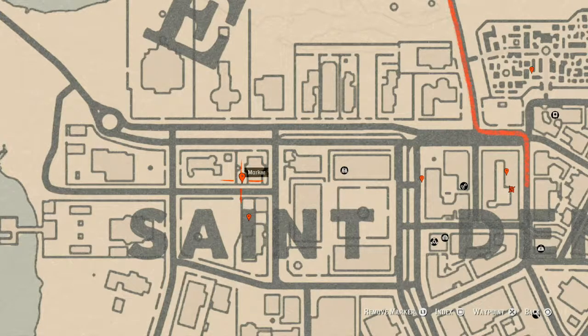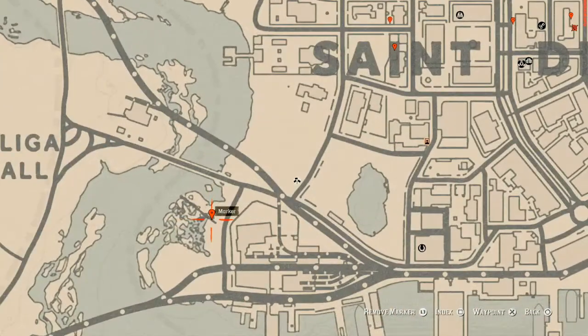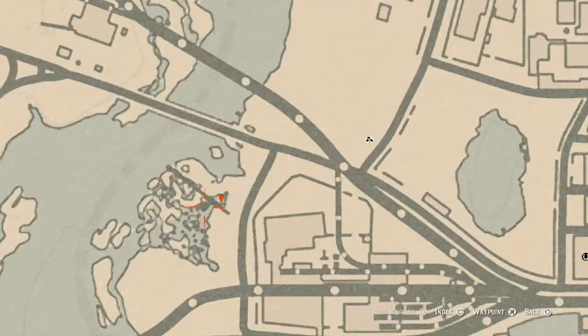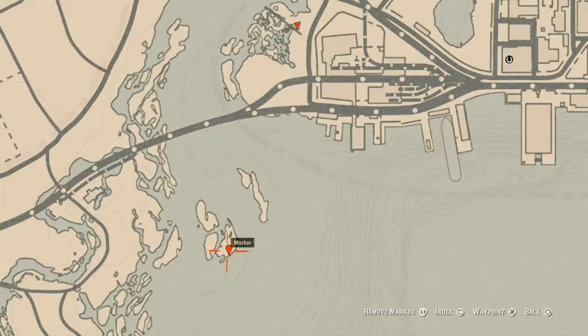Let's go over to our next marker, which is the fossil. This is a random fossil — I cannot tell you guys what fossil it is — but right here at this location, come over here with your metal detector and that's what you will get.